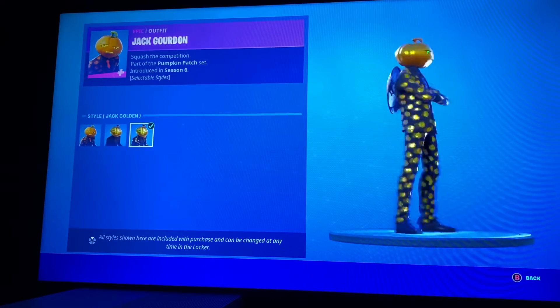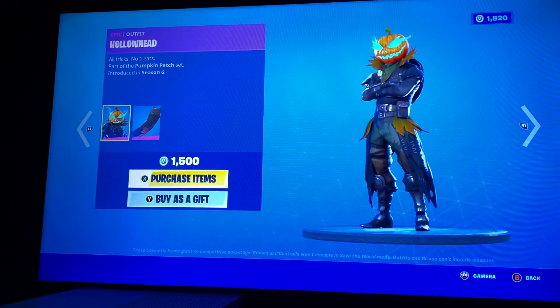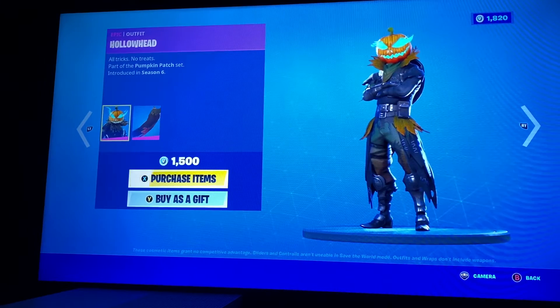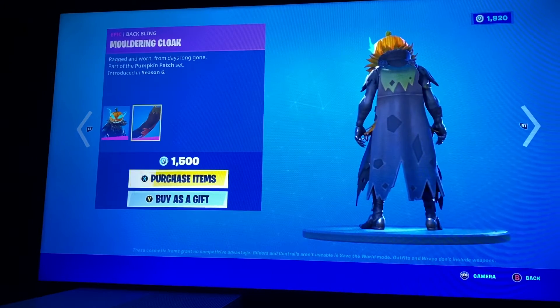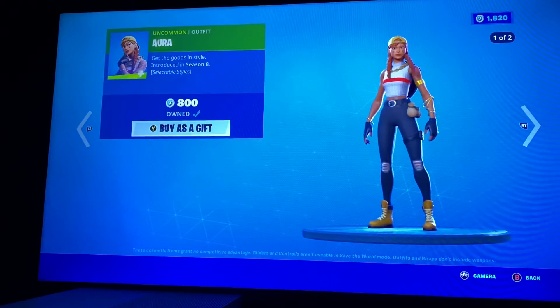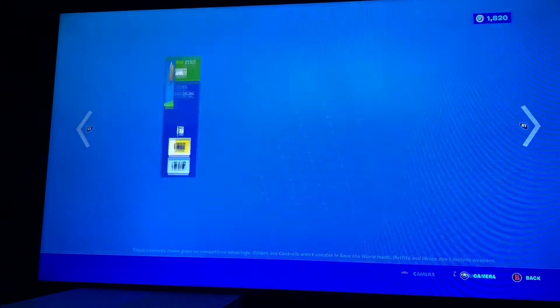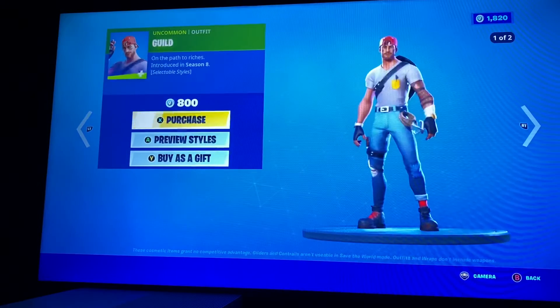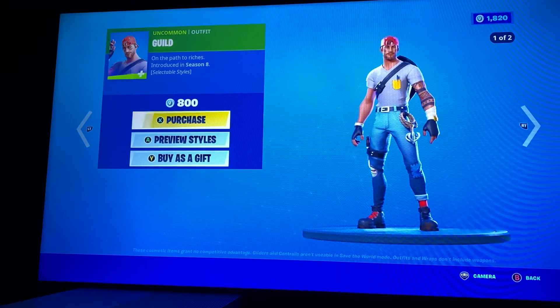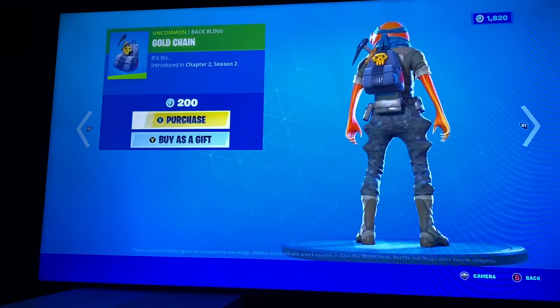Jack Gordon is a really good skin. Hallowhead: moldering cloak, carver aura, first style, south style. Goldilocks: diamond eye, guild, Hallie skin, first and second style, gold chain.